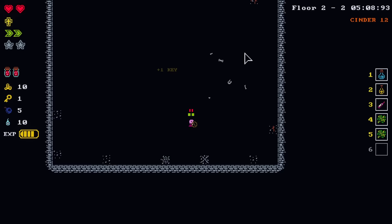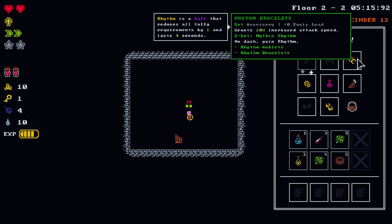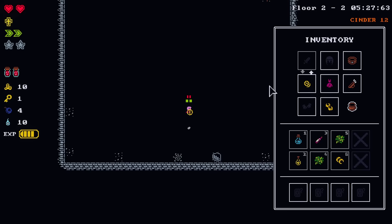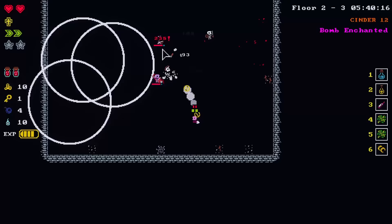A power belt — an accessory to give us power. I'm not really using it. I wouldn't mind having a little bit of power. I got some more bombs. They got no rhythm, don't feel the rhythm, don't feel the rhyme, don't get up — end of sentence.